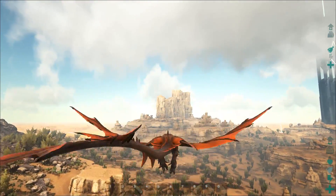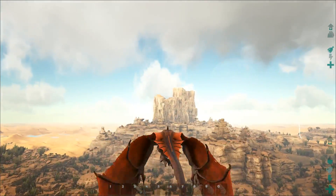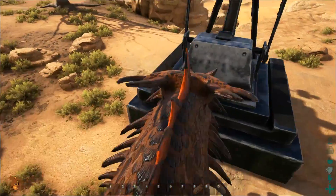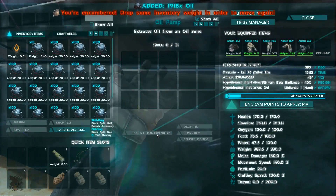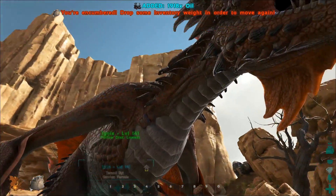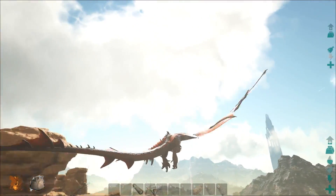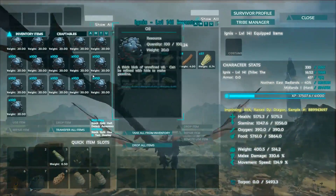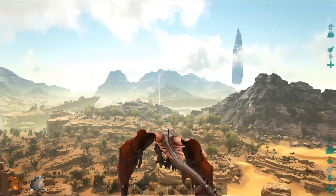I haven't been at the oil pump for a while, so maybe it was demolished. Let's see if this is ours — yes, it's still here! Nice, a lot of stuff. Can you fly? Yes, you can still fly. Awesome. So now we have a lot of oil.